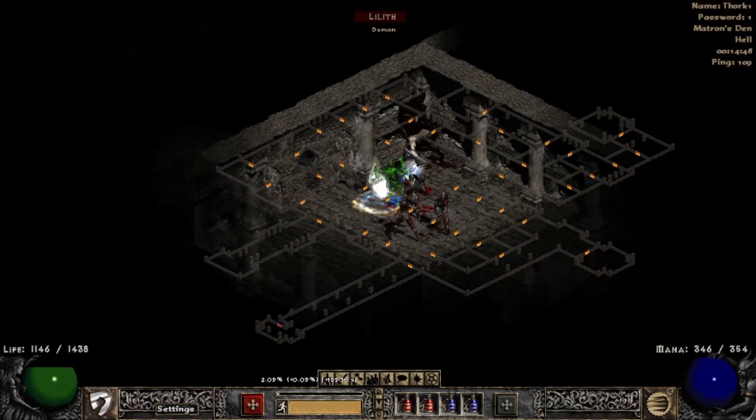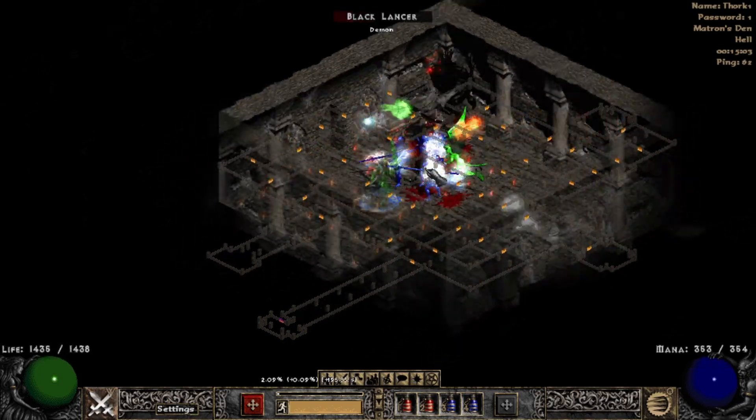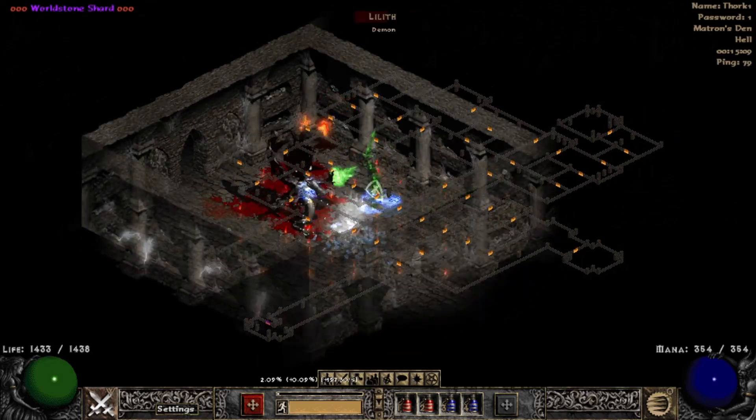Lilith is by far the most dangerous for him right now. You can see she gets him down pretty low on health before it goes back up.